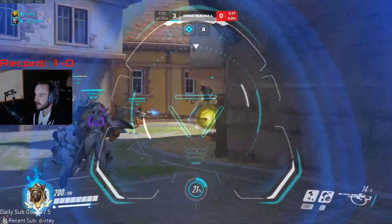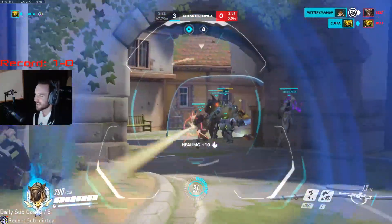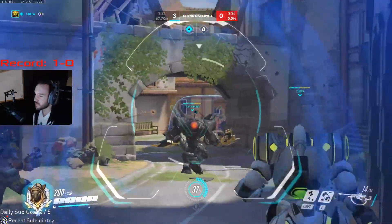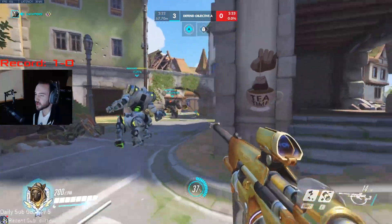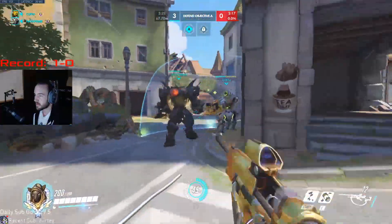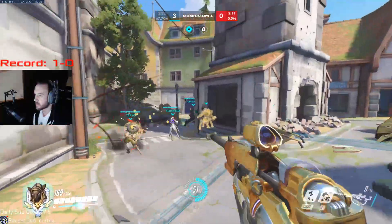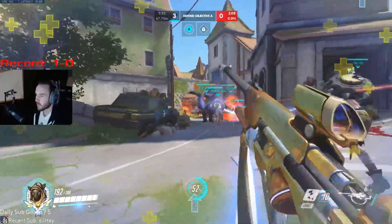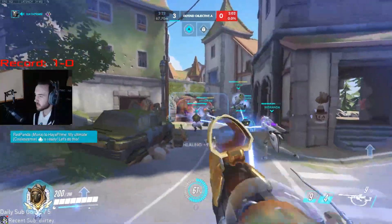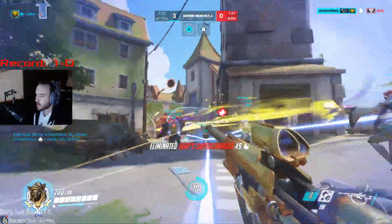Now we're just trying to build our Nano up again. We're playing this left side just because it has the best sight lines for us. We see the Moira orb so we try to back out of that, just so we're not taking unnecessary damage. They started pushing up so we try to go for the nade — just think it's going to end up eating it since it was kind of a long distance one. Kind of a high risk, high reward type of play there. Then we see a tire coming in — couldn't really dodge the tire there.